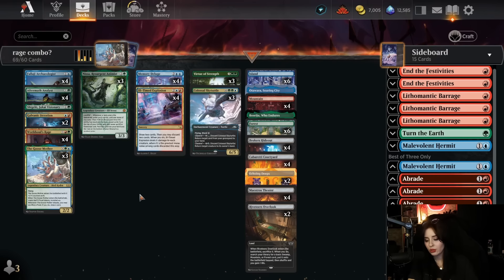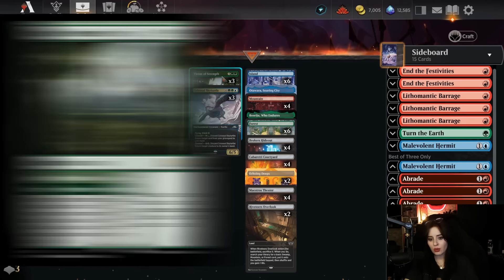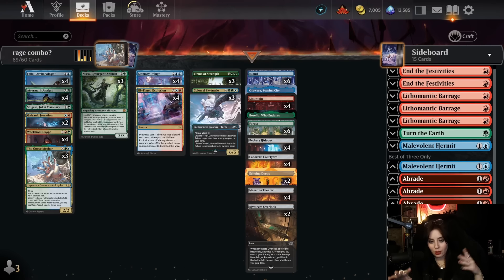You'll have way too much mana to know what to do with, and this is where you usually want to cast Virtue of Strength — an enchantment that makes basic lands tap for three times the mana instead. Once you do that, you have all the mana in the world. You can fire off a Galvanic Iteration or maybe not even bother with that and just fire off a World Soul's Rage that hits your opponent for 20 or however much life they're at. This deck is very mindless — it's just draw cards, find World Soul's Rage, and hit them in the face for 20.